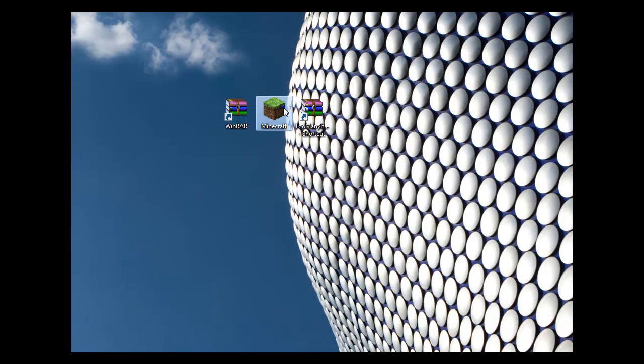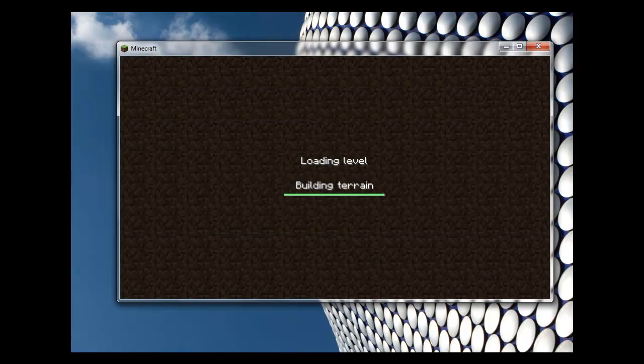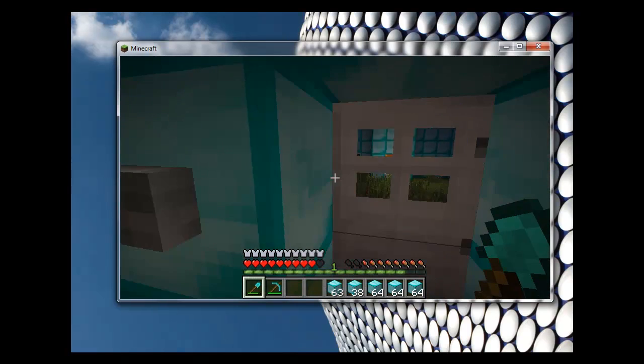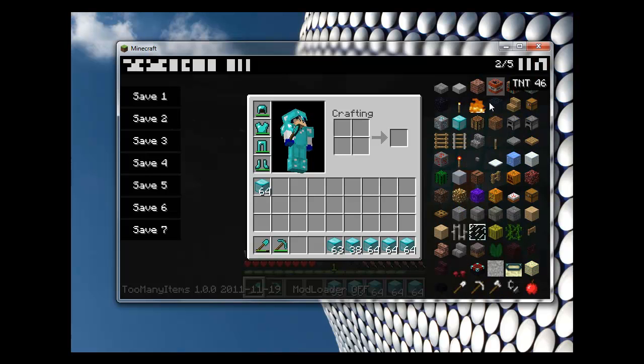I'll show you what it does now. You can open up Minecraft. I'm just going to do single player. Go out here. Now when you press your inventory, you'll have all these different things. You have all these, and then whatever's in your inventory. By clicking it, it brings the total number — 64 is the maximum amount of a stack — so it'll bring 64 jukeboxes in there.